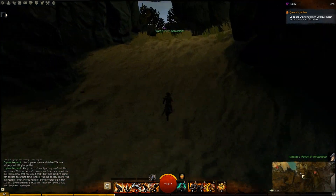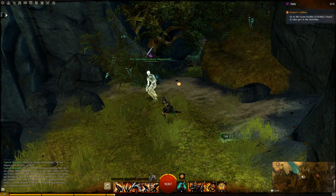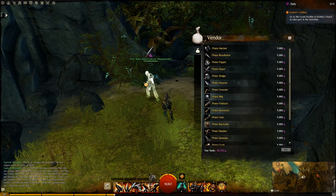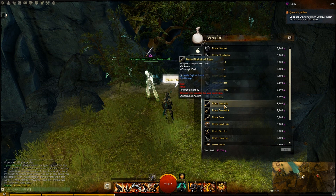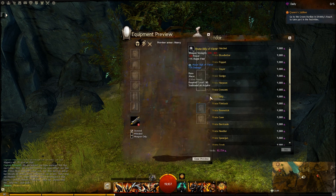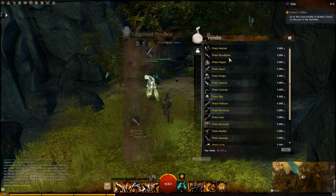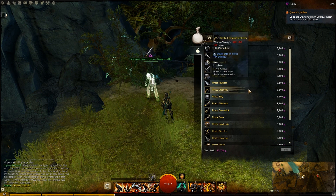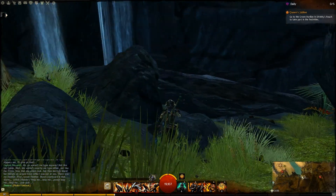This is actually the finish. It exits into a waterfall. And you can see there's this guy here called First Mate Shane. He will sell you pirate weapons. Some of them are pretty, others not so much. But yeah, he sells all kinds of weapons — if you like these types of weapons, that's good for you and you can buy these things.